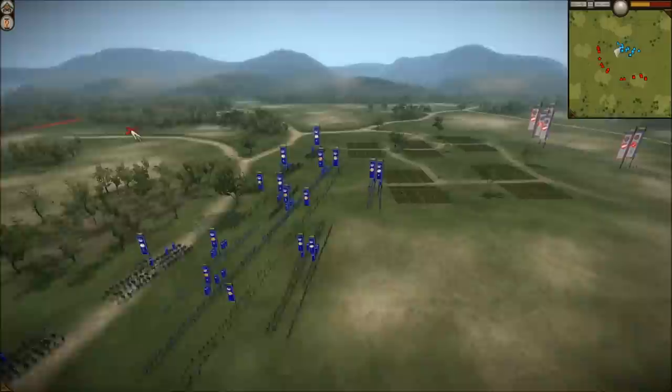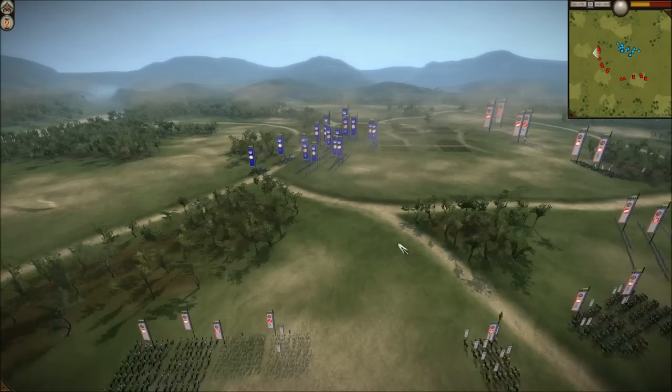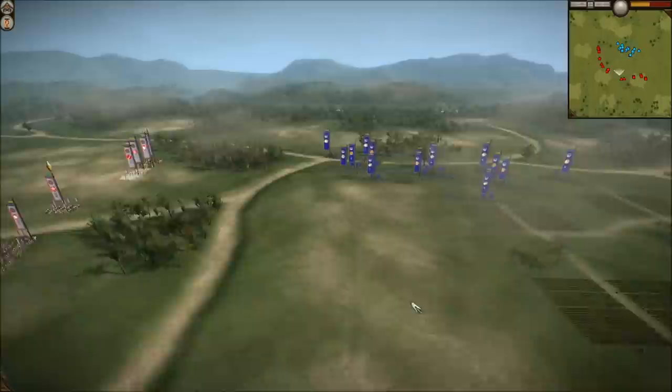Well, Braver is already set up in the surrounding area. If you advance on just one flank, he'll pull back and hit you with another flank - matchlock fire from the flank, or cav charges on the sides. Braver has a kiting army, so he'll just be kiting you the whole time.